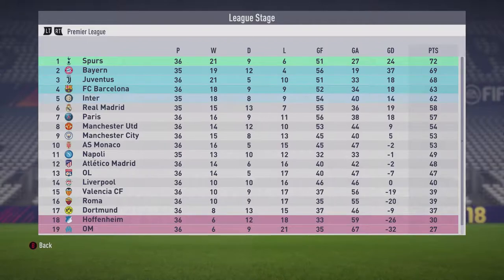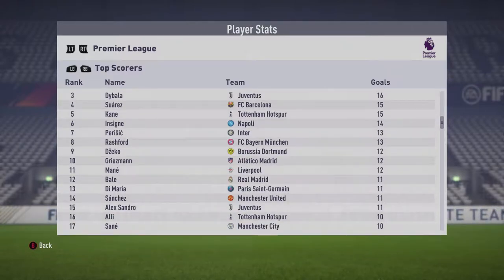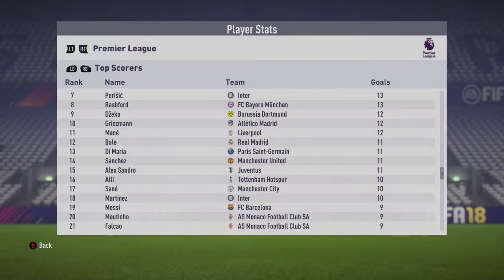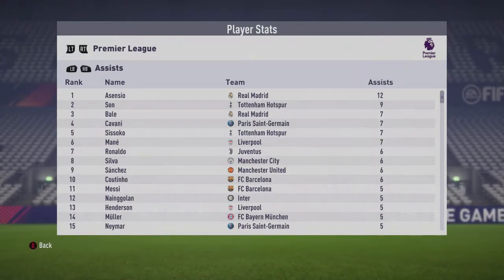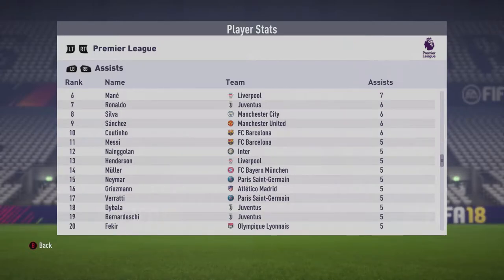Before revealing the winner, let's look at the top goal scorers — it was a three-way tie with Neymar, Roberto Firmino, and Dybala of Juventus. Interestingly, Alex Sandro, the left back of Juventus, has 11 goals this season — absolutely insane. The player with the most assists was Asensio of Real Madrid, with Son in second, Bale of Real Madrid in third, and Cavani at seven.